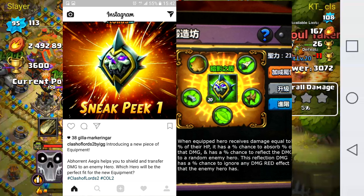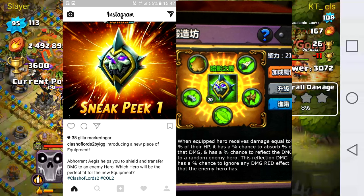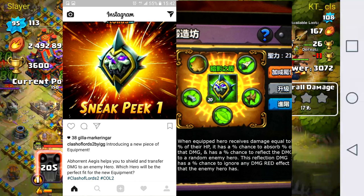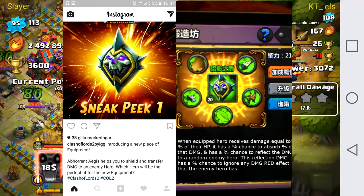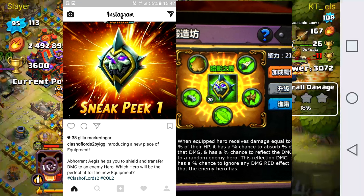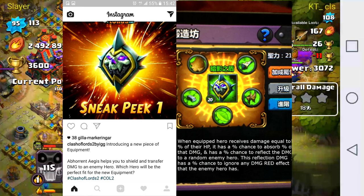It also has a percent chance to reflect damage to a random target hero, and the damage reflection has another percent chance to ignore any damage reduction effects. So if they have a Berserker, Arctic Lord, or any aid that reduces damage, it has a chance to bypass that. It's effectively another version of the Tyrant's Brand but more tanky.